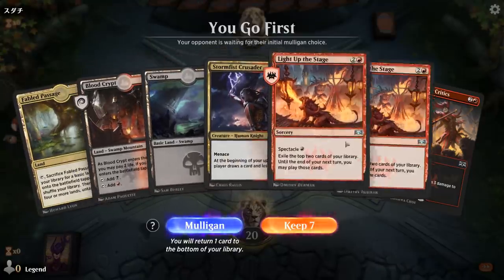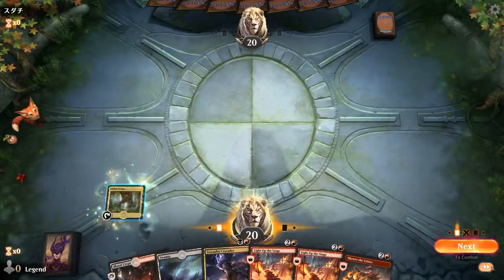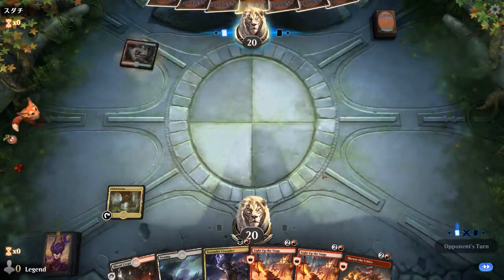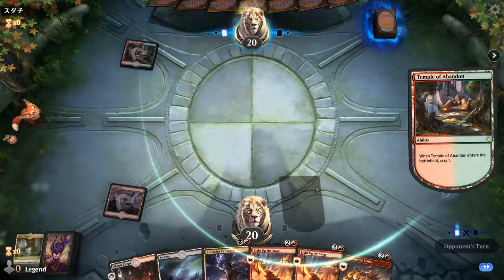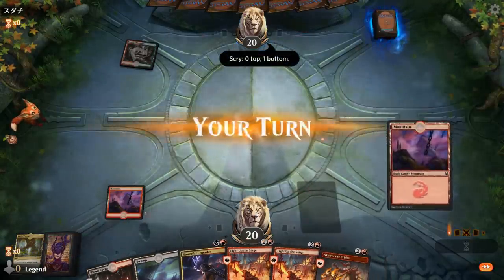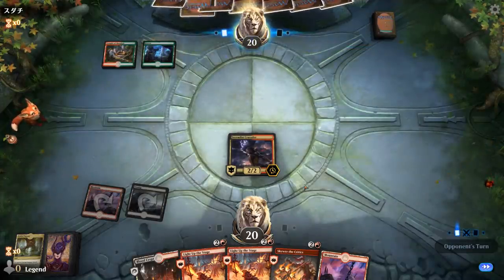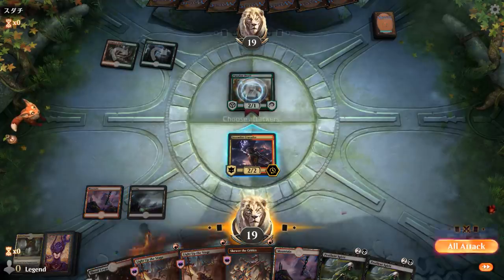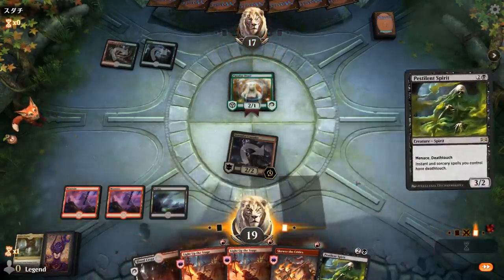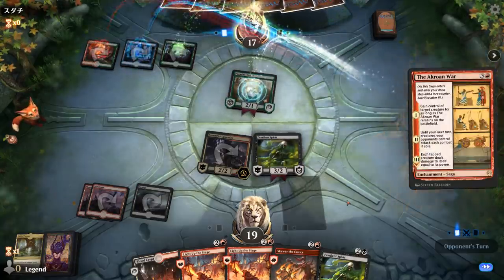We're on the play with a reasonable hand — as long as the Crusader survives. Turn one, fetch a mountain, get that tap land out of the way. Turn two, play Crusader. There's our Pestilent Spirit, and we even have a backup in case the first one dies. The Akroan War is interesting — they're gonna steal the Crusader, so next turn we'll be forced to attack with all our creatures and lose most of them on the third chapter. Probably don't want to play an extra spirit out.